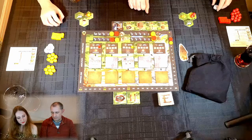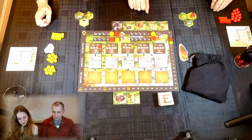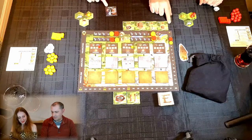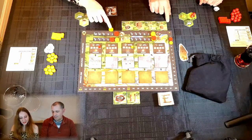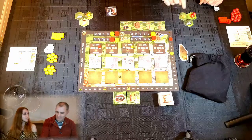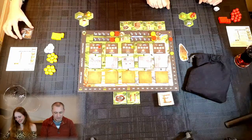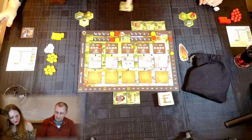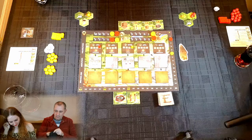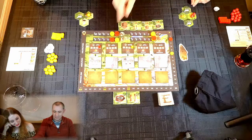Kirsty takes the Raiders event card — she has strength two vs Phil's one, making her the alpha cave woman, earning three victory points. She then explores, drawing a sheep tile from the bag, which she notes is actually somewhat useful.